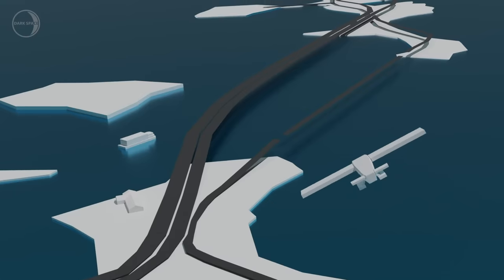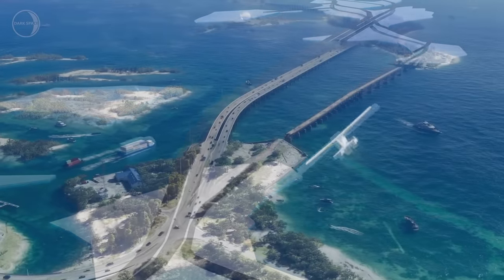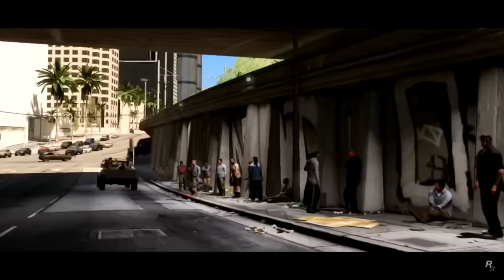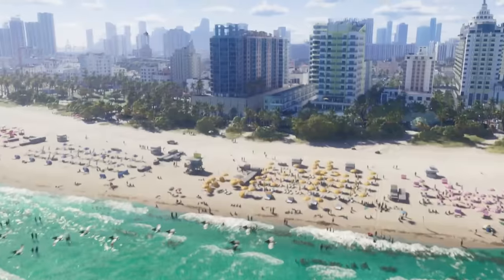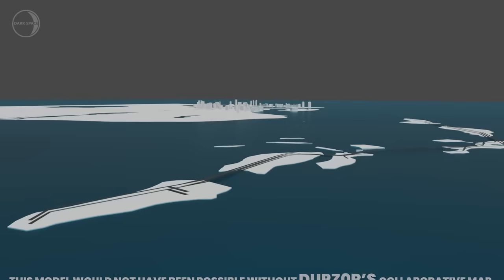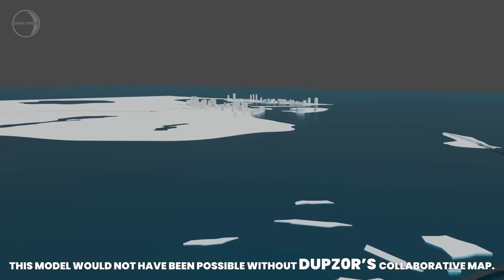The final version of the real GTA 6 map could change from what we see now as well. In the GTA 5 trailer, you could see parts of the map were entirely unloaded or invisible. It seems like most of the trailer is showing us the east side of the map — the Miami area — which leaves most of the map unknown, aside from what we know from the leaks in 2022.